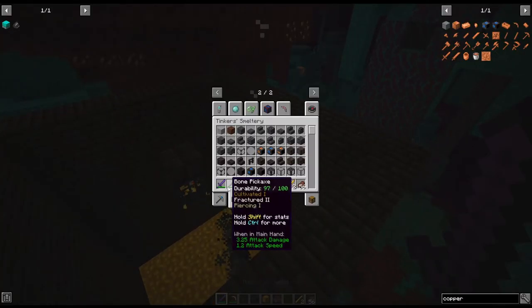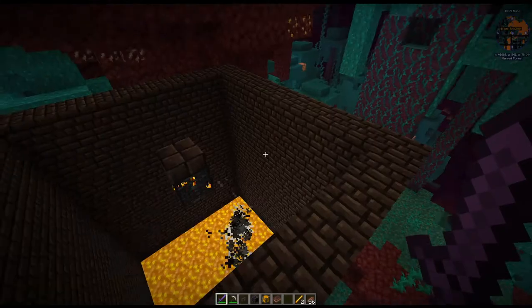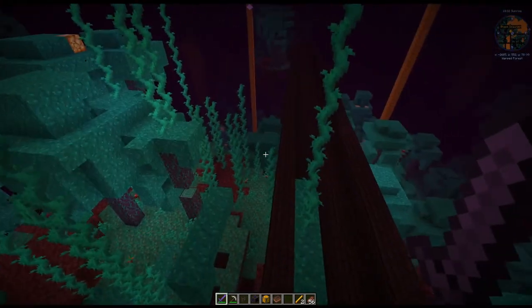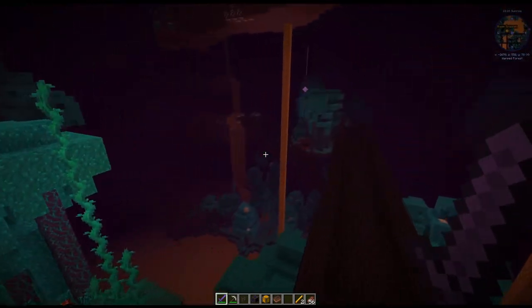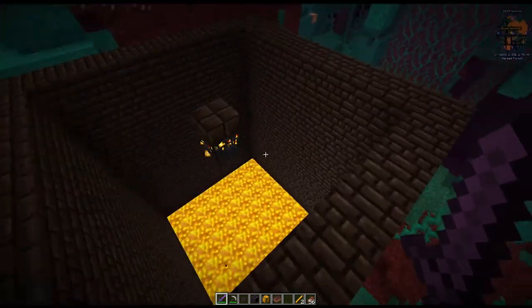My sword has melting on it. I'll show you — that's where you see the tank and the tank capacity. So if I kill a blaze just by going into the nether with a sword or any weapon that has melting on it, then you can also get blazing blood that way.